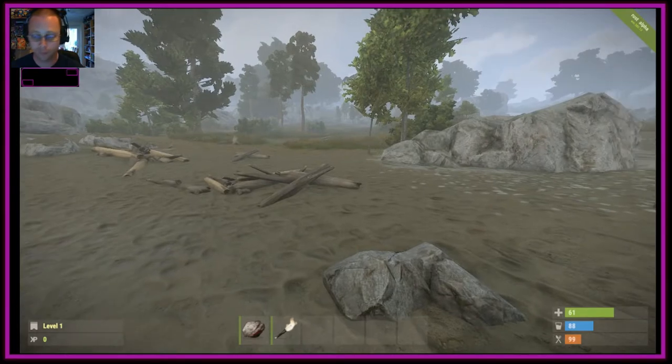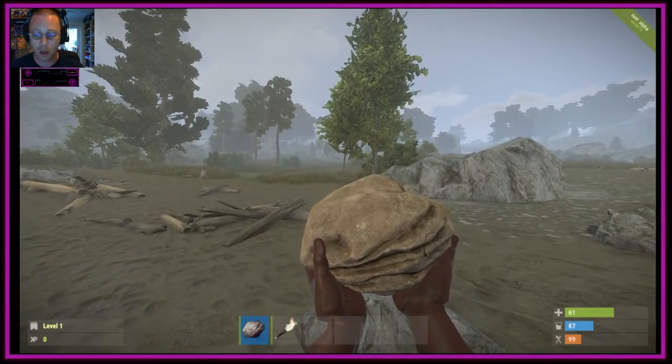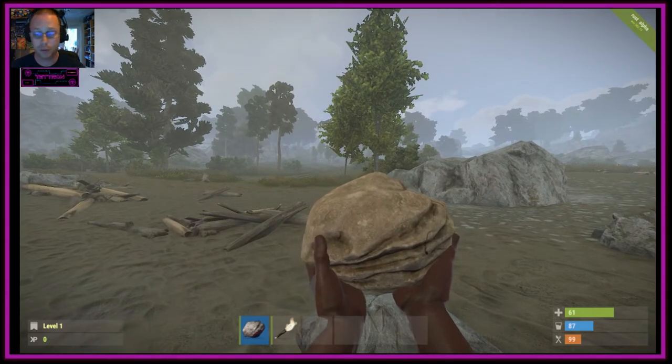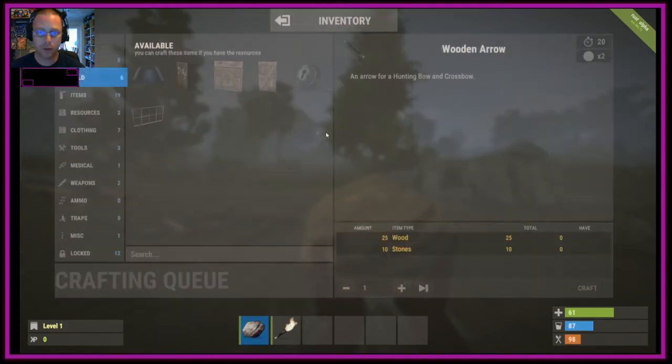The first thing you need to start doing is concentrating on your levels, and keep an eye on your health, food, and water in the bottom right corner. Food is currently at 99, water is 87, and health is at 61. In your character screen you have your randomly generated model. The resistance levels against hot, cold, nuclear and so on are shown here, along with wearable items, your inventory, and quick access slots. When you get more levels you go into the crafting menu.